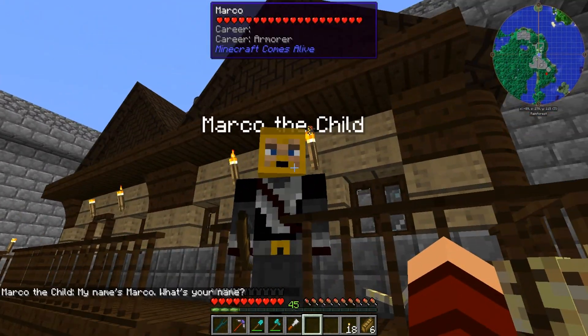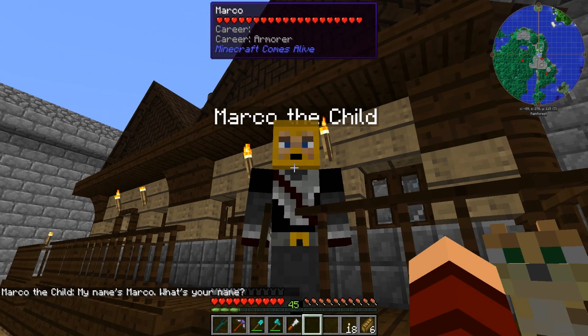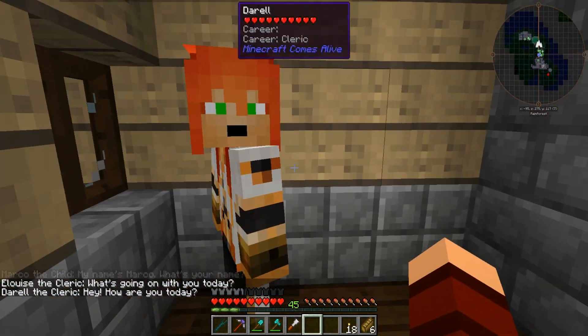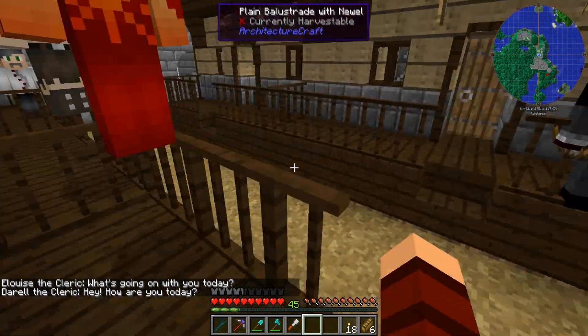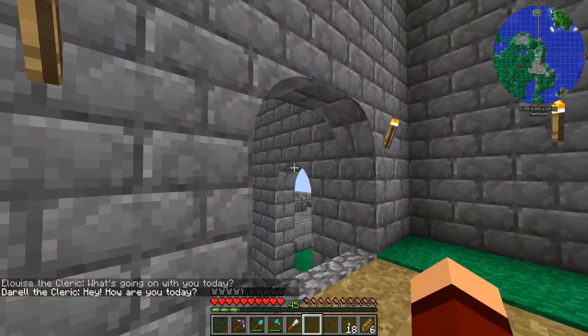And then we have Marco the child, who does not look like a child. His parents — I believe he lives here, that's his mom right there. I don't know who his dad is. All right, so I worked on that and put flooring in over there.